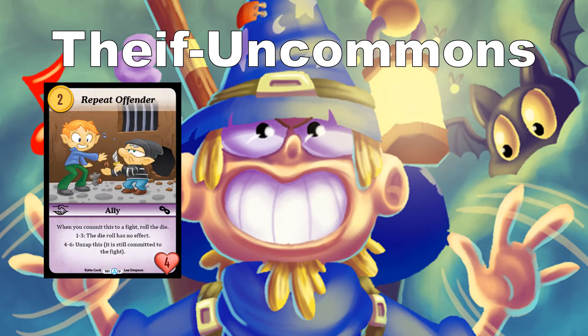Moving to Thief Uncommons. Repeat Offender: when you commit this to a fight, roll the die. 1 through 3 has no effect; 4, 5, or 6, unzap this — it's still committed to the fight. So your opponent lays down a creature, you put out Repeat Offender, zap it, roll the die, and if you hit 4 through 6 you unzap it while it stays committed. It's a 2-cost with 4 toughness, so it can be a very reliable repeat defender.